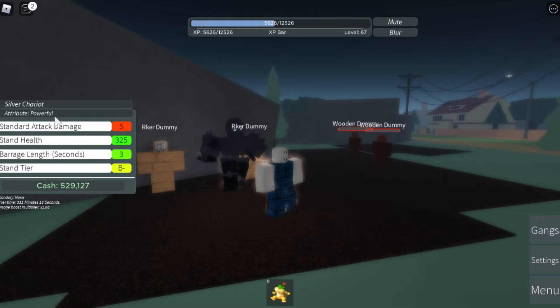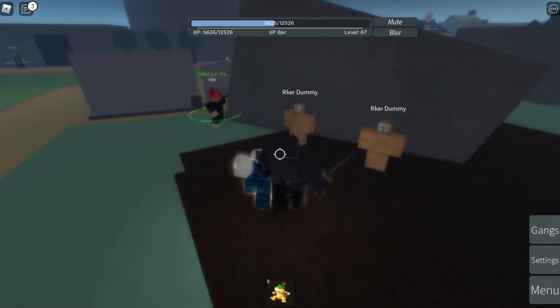What the Powerful buff does is it increases your stand's base damage by 20% and your health by 30%. So you will see a little bit of difference with the damage and the health. Let's go ahead and show you guys how much damage it has with this attribute.